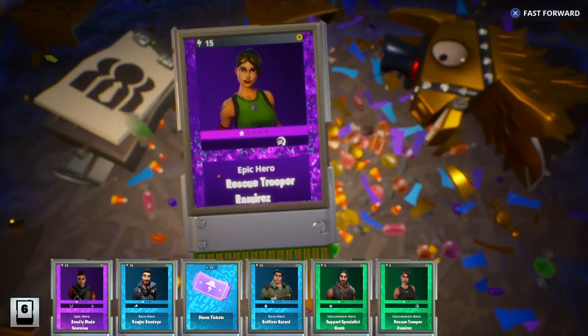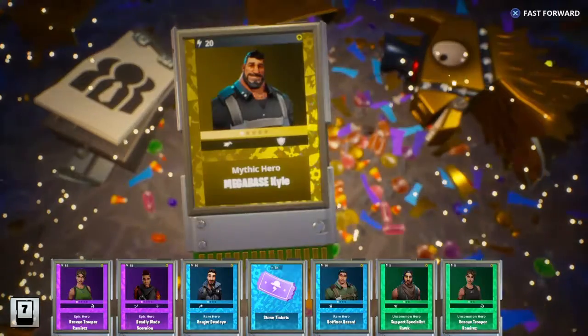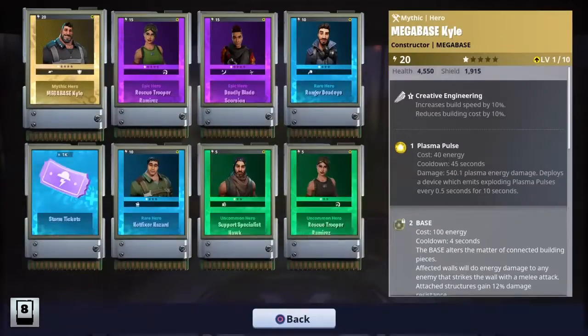At the end of the video I upgraded my mythic hero to star 2. There's the mythic hero right there - I got the Mega Base Kyle constructor. I was blown away when I saw that pop up; I've never had any good luck in this game. I go through all the stats so you can read it over if you're interested. At the end of the video I upgraded him to star level 2, and you'll see how he transforms - it changes his whole character's look, which is pretty cool.